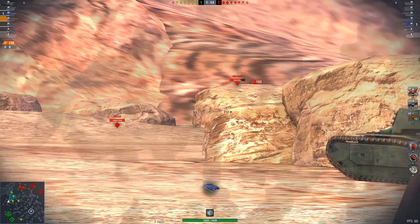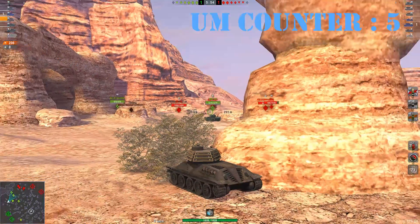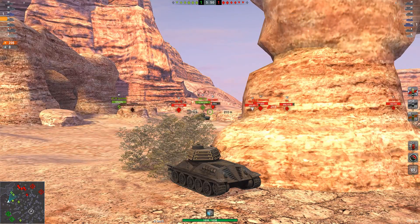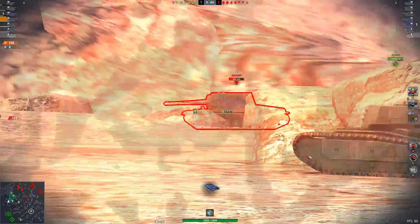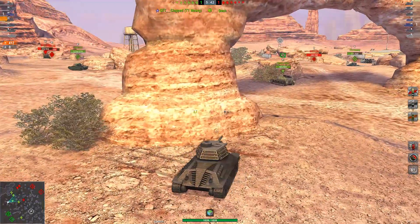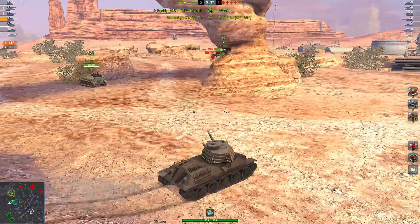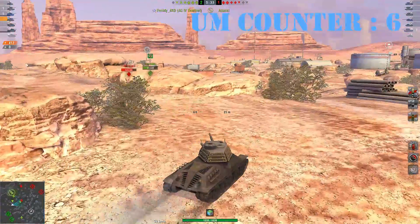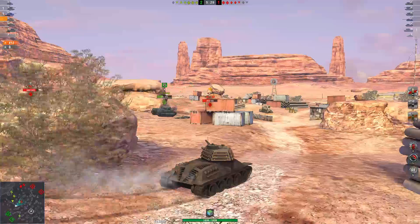These all have pretty good alphas, so you can mix up your DPMs. You have 200 alpha with your AP, 170 alpha with your APCR, and 300 alpha with your HE. You want to be hitting people on the side, hitting people in the butt like light tanks to get the most damage out of your HE, so that you can be doing more than just spotting.